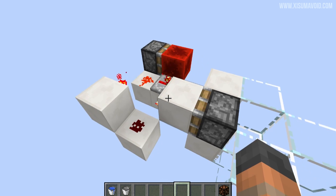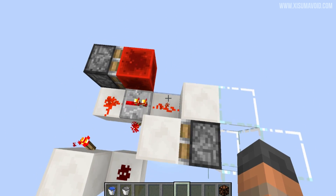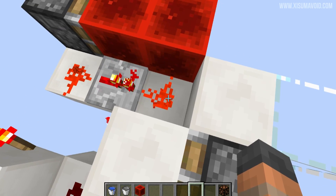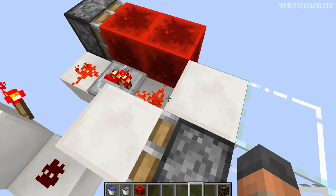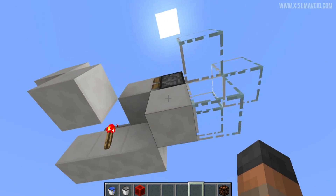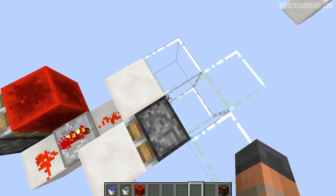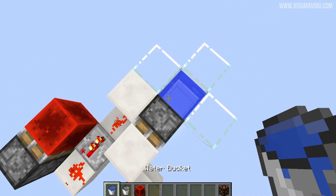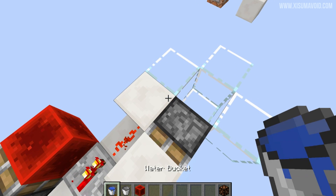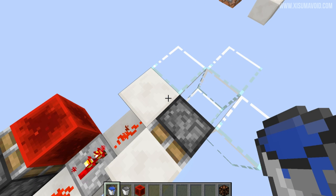So the piston is then going to retract. Now when this wire turns back on, this block is going to be extended like so, so the wire is going to be pointing into there. And then when it points back into this block, our piston has finished retracting and it doesn't know that it's going to be powered. You can sort of see it for a quick second there — what I'll do is slow down the footage so you can see it in slow motion.